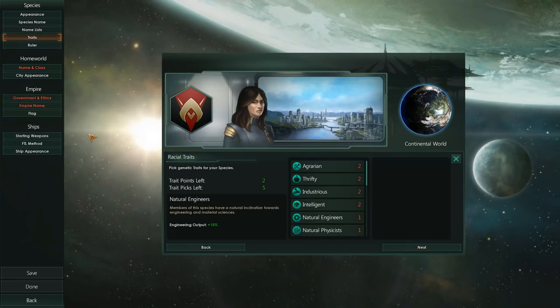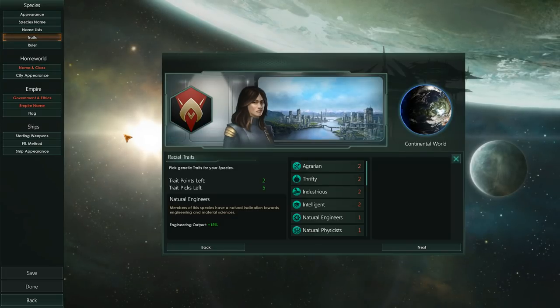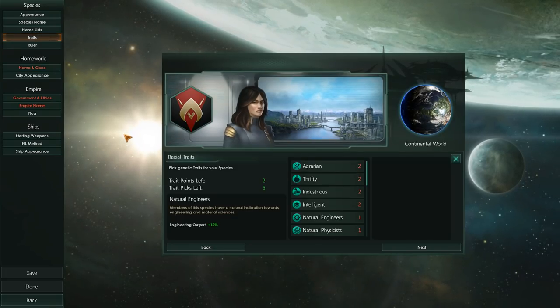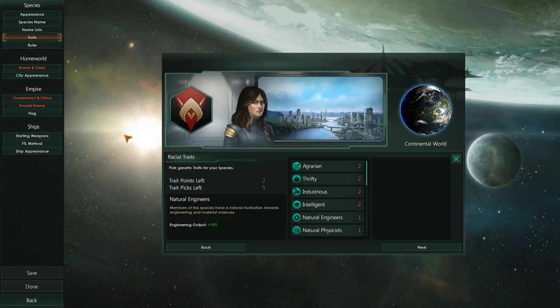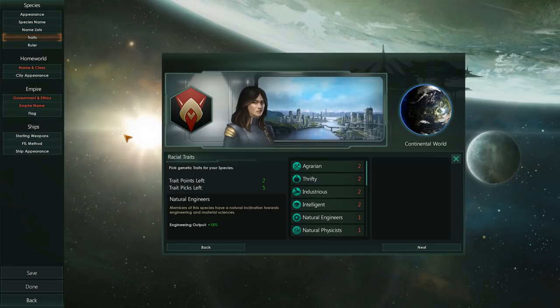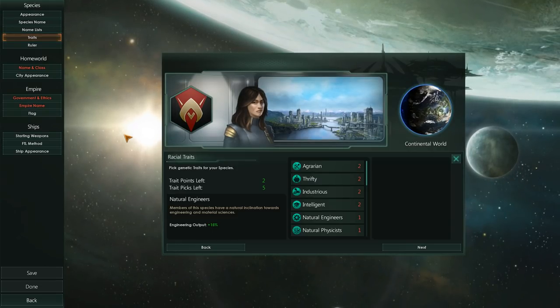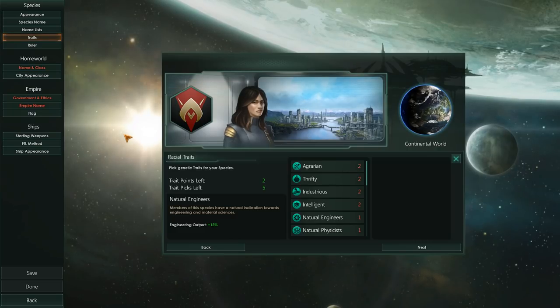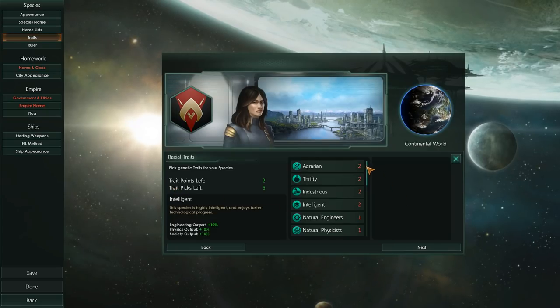Next, we get to the first important thing within the species system, which is traits. Traits, in combination with civics, empire, and ethics, basically build the core gameplay aspects of your game. Personally, traits are very important in order to set up your initial goals for your species.